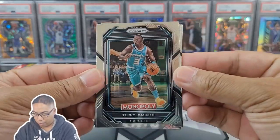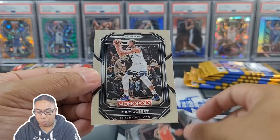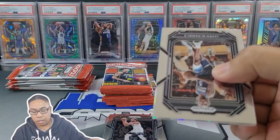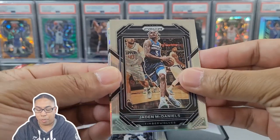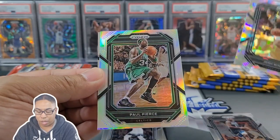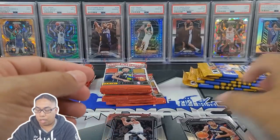Pack number one for the Monopoly blaster: Scary Terry, Bam, Dejounte Murray — no rookie — Rudy Gobert. Put that one off. Regular prism: we got an ice card, Jaden McDaniels. We got a rookie — Josh Minott — and a silver right behind that. Not a rookie, Paul Pierce, some old school. Regular prism coming out hot, and CJ McCollum.